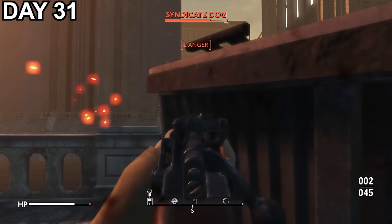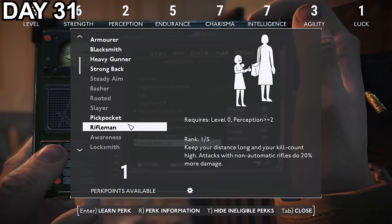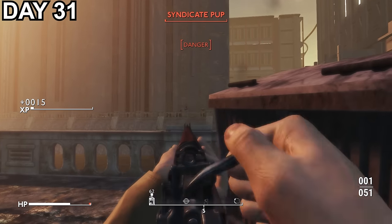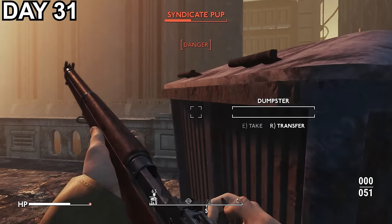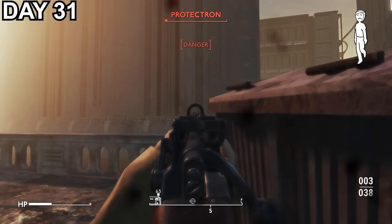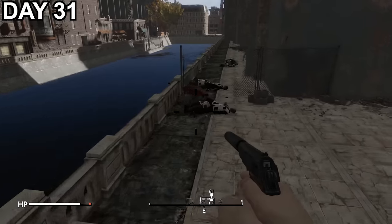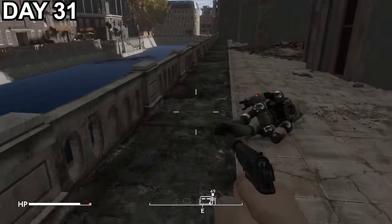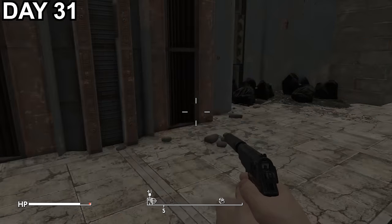I start returning fire with the service rifle, which is starting to pack a punch against a lot of enemies especially when combined with the Rifleman perk I take on leveling up. The numbers start thinning out through this nearly 10-minute-long battle, with me tactically hiding behind a dumpster, and eventually the last of the syndicate are dead and I can head over to claim my loot. But a lot of the despawned enemies means a lot of lost ammo and health that I'll have to earn back another day.